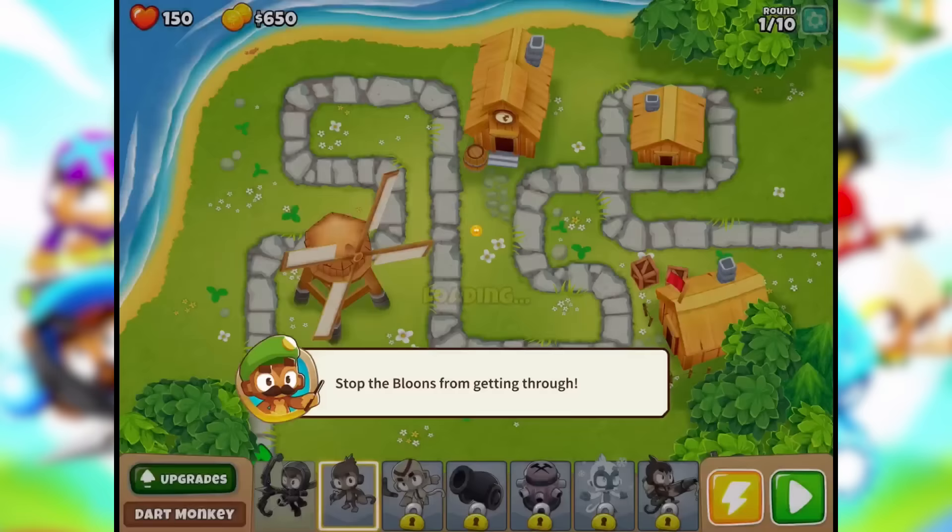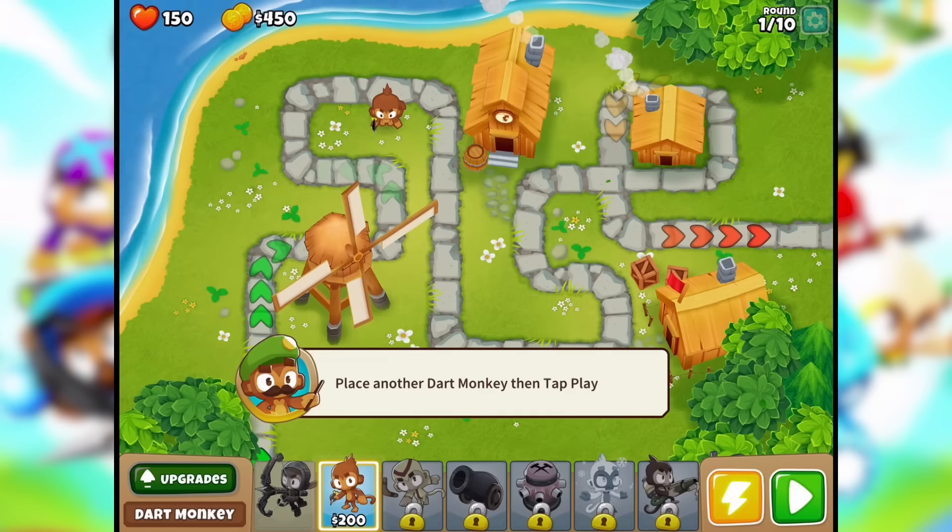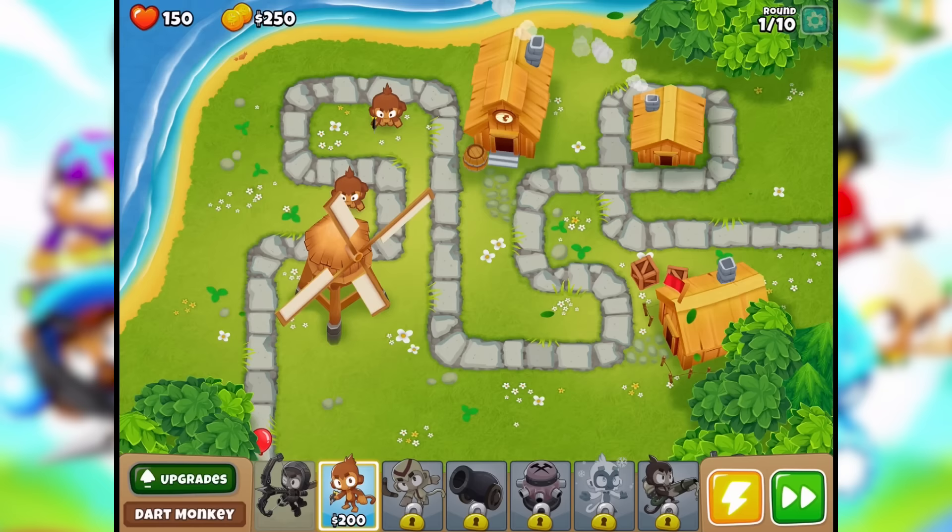Place a dart monkey to get started, so he's gonna go right here. Place another dart monkey and then tap play. Sure, let's put them in the corner here — there we go. These two are gonna be working. Here we go, this is round one.